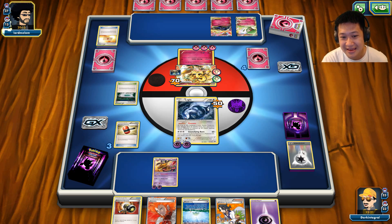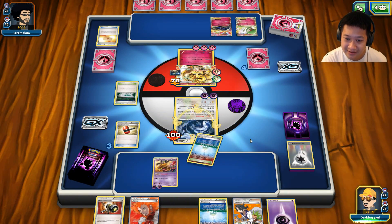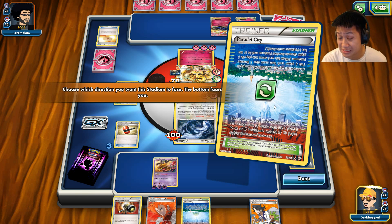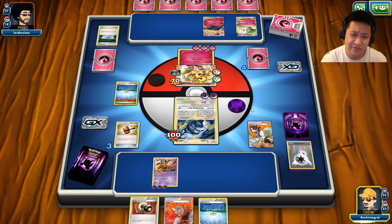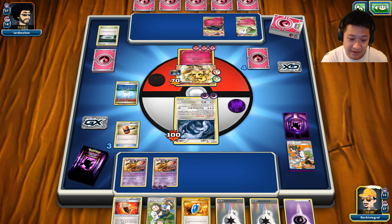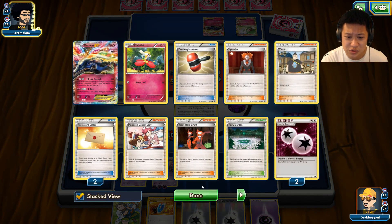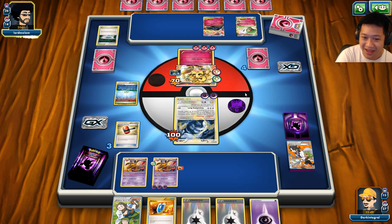Lugia is not going to survive another attack — it's gone. There's no reason to waste another energy on it. Let's play this stadium. This is not good for me, so I'll Sycamore and flip it. I was thinking about Lysandre but this is a major threat — the confusion. I cannot save my Pokémon from confusion, so I'll just leave it and load this up. I'll end my turn. He uses a Crushing Hammer. I'll be safe from one Crushing Hammer next turn.